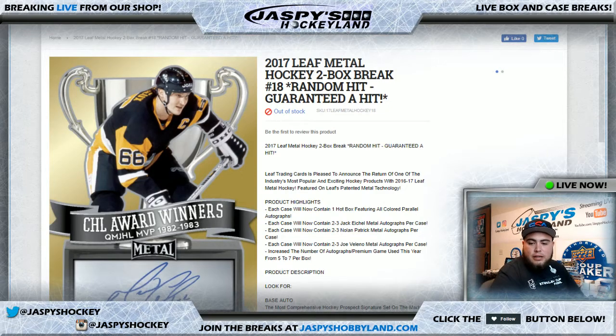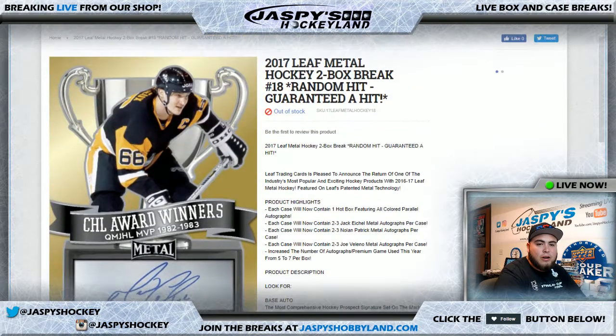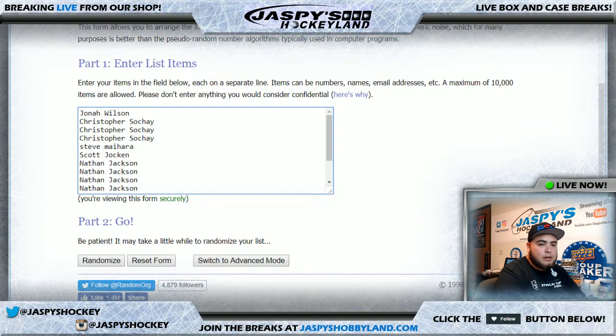Good evening everyone, it is September 13th, 2017. This is our 2017 Leaf Metal Hockey two-box break number 18, random hit. You're guaranteed to get a hit in this break. There are 14 total spots and seven cards in a box, so with two boxes, everybody is going to get a hit out of this break. Here's the list of names — good luck to everybody. Nathan got the last spot.